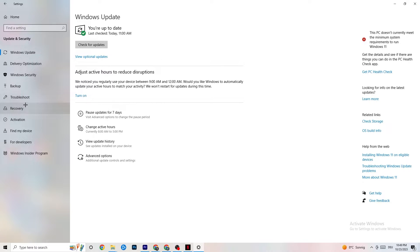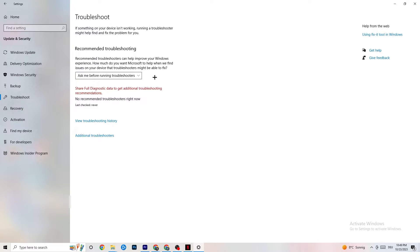While you're in the Windows Security settings, click on Troubleshoot as well. This will use your system to find any broken data or issues currently on your PC, and it will be repaired or removed. Once you're finished, minimize the settings — we'll need them again shortly.